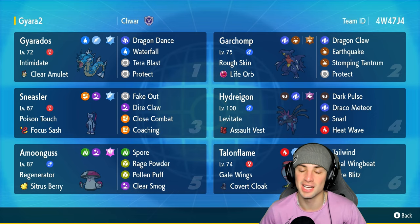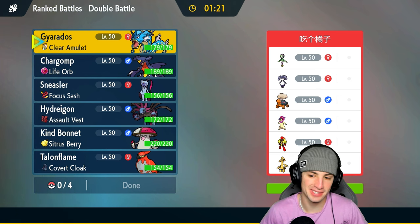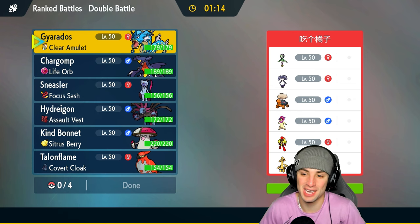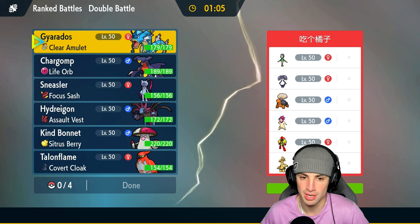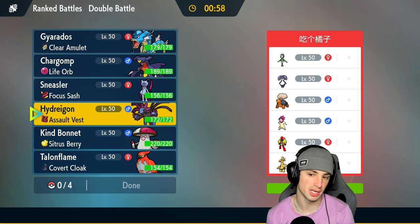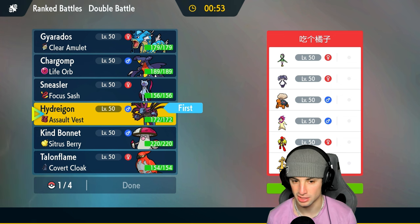We're hopping into our first match and going up against a Trick Room team — they've got Hisui Goodra, Torkoal, Indeedy, Typhlosion, Armarouge, and Goldenglow — a very strong combo. For our lead, going into Hydreigon here could be really good for us just because it not only resists Fire moves but also has Snarl, it can do great damage, and it has Assault Vest. A lot of different special attackers on their side — I like Hydreigon here.